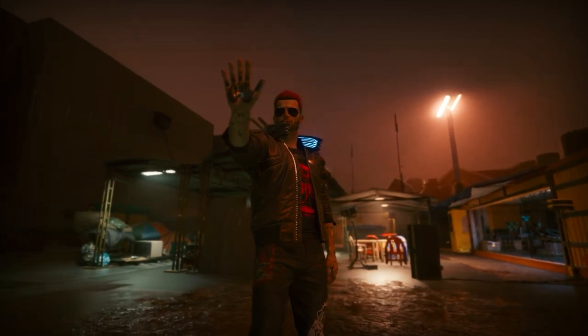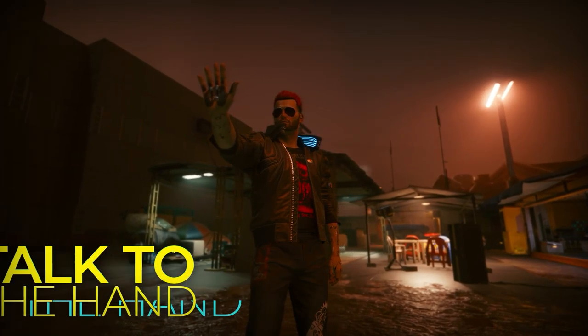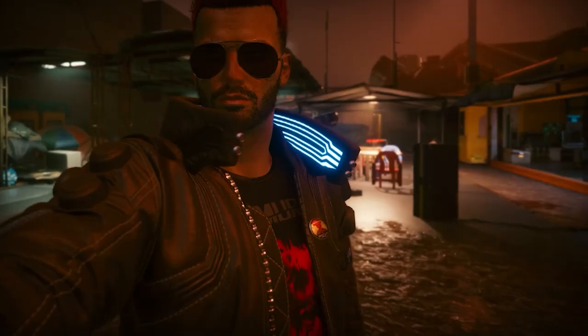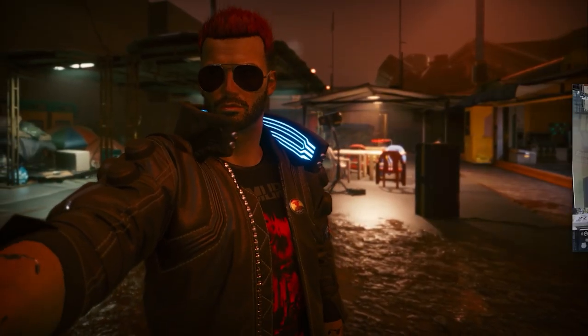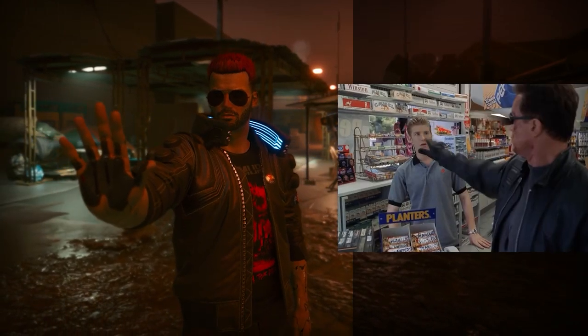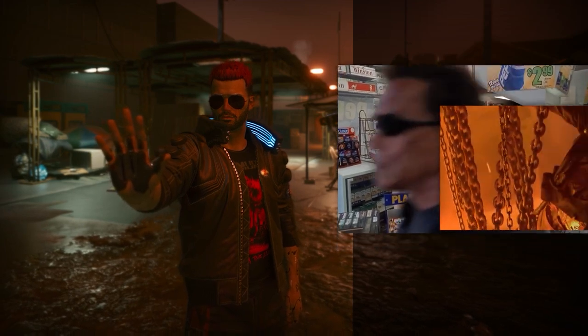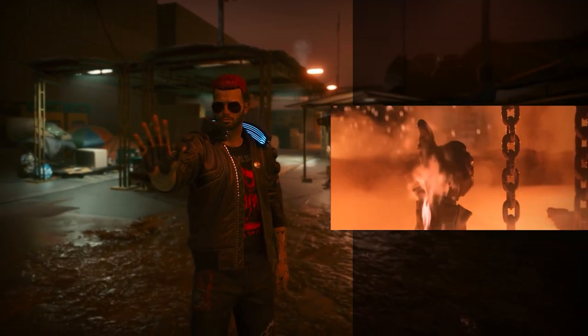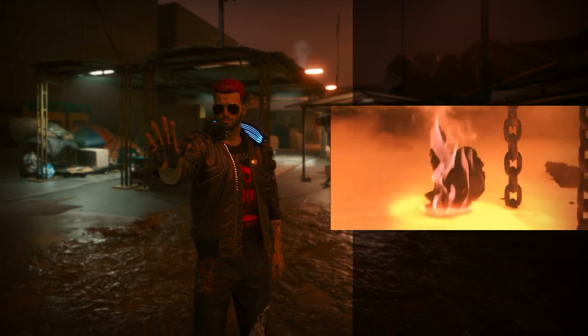A less obvious pose to place is the talk to the hand pose. Though the phrase is commonly used in regular conversation, the particulars of this posing seem to be lifted from Terminator 3, where Arnold Schwarzenegger takes a similar stand with arm outstretched. I'm kind of surprised we didn't get a thumbs up pose similar to that iconic shot from Terminator 2. Oh well, there's always DLC.